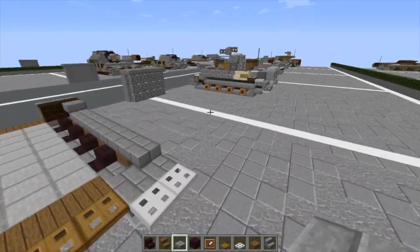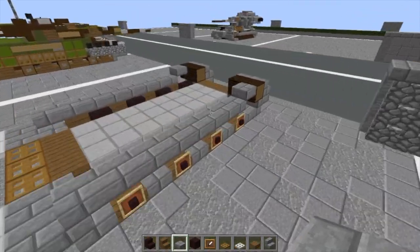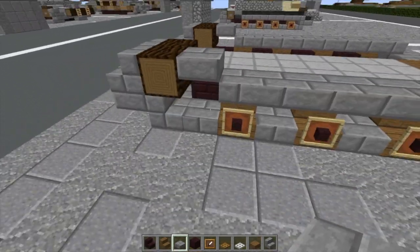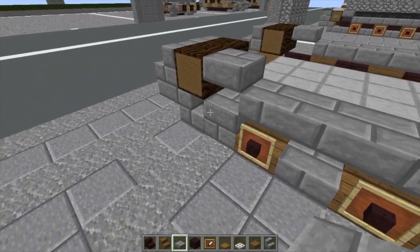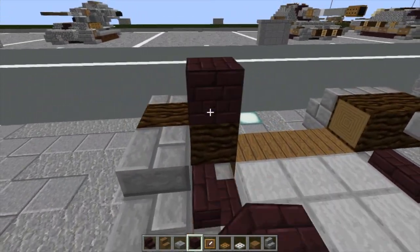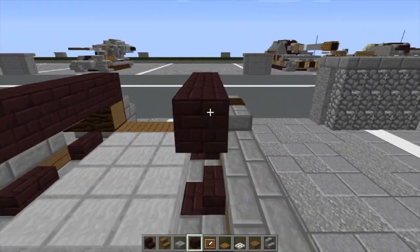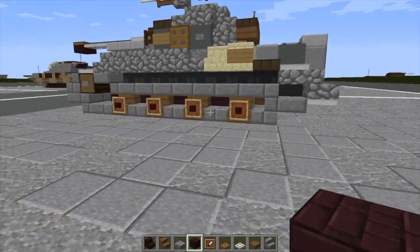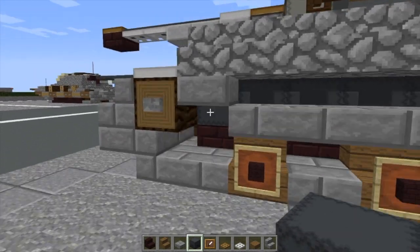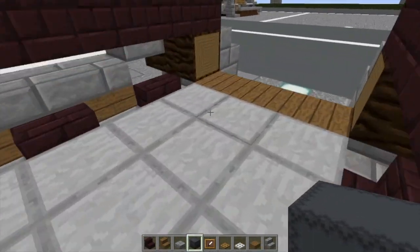Now I have to check one thing. On the other side I had this block elevated — it's supposed to only be elevated right here. Now that we're done that, what we're going to do is place a bunch of placeholders along the top right here along the tops of the tracks. While we're doing that, we're going to take our gray shulker boxes, which run from here all the way up to here.